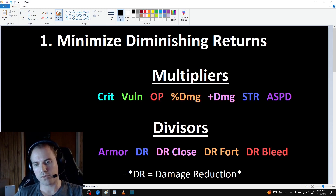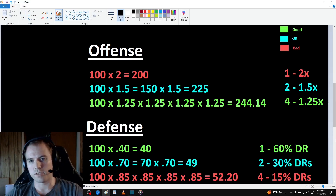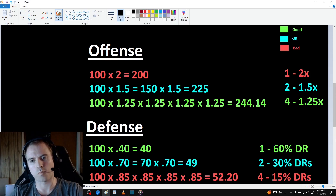I'll be using the divisors that Barbarian has access to to illustrate these concepts, but if you play a rogue, just replace DR bleed with DR poison. If you play a sorc, replace it with DR burning. I think most people understand that to deal a lot of damage you want as many multipliers as possible, but I'd like to quickly explain why.